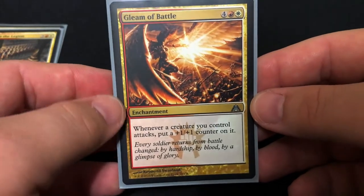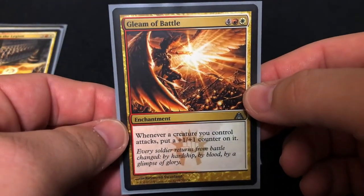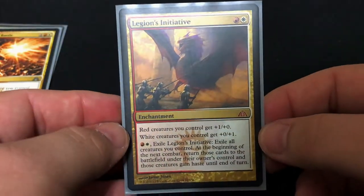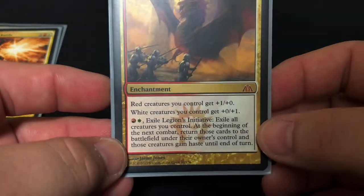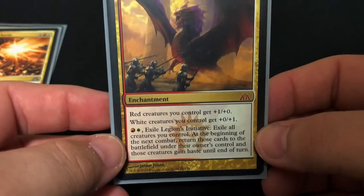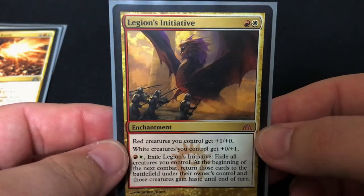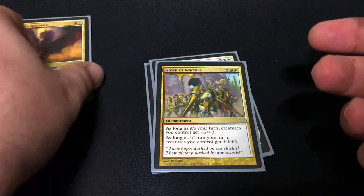Then we have Gleam of Battle — whenever a creature you control attacks, put a plus one plus one counter on it, so they get stronger every single time they attack. With Aurelia out you can have two battle phases per turn. Another pump enchantment: Legion's Initiative — red creatures get plus one plus zero and white creatures get plus zero plus one, so multicolored creatures get both bonuses simultaneously. The second part: you can exile this enchantment and exile all creatures you control; at the beginning of the next combat you return those to the battlefield. The big thing here is protection — if someone's about to board wipe, you can react with this to save all your creatures. It won't save tokens, but with the Assemble the Legion and Divine Visitation combo out they'll be replenished very soon.